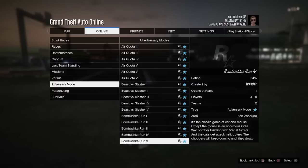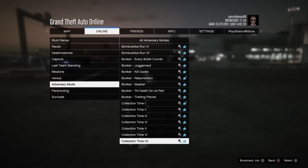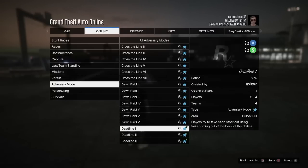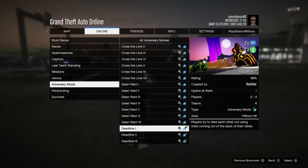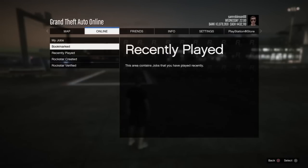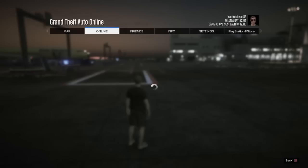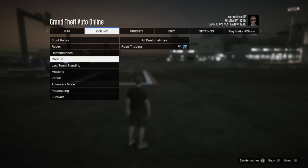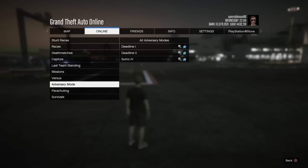Go down to the one called Deadline. I'm going to choose Deadline One because it requires two to four players. I've got my friend Double Clutch Gaming joining — I'll leave the link to his channel in the description. What I did was I bookmarked the job, went to my bookmark jobs, and accessed and started the job through there, and there's a reason I tell you to do that.